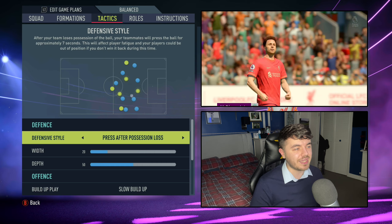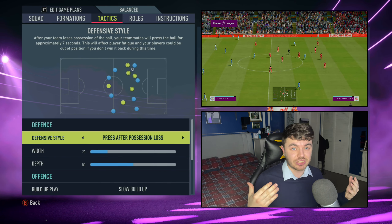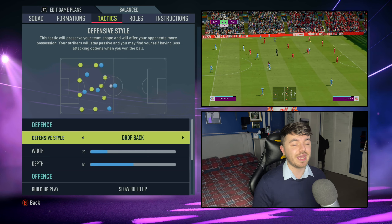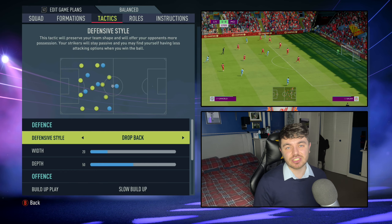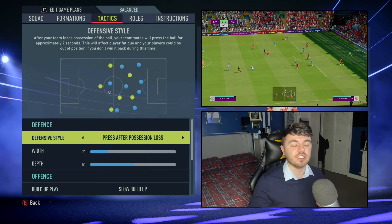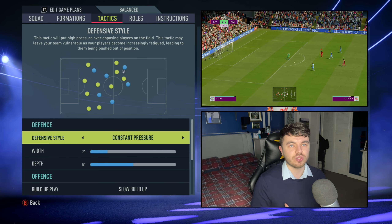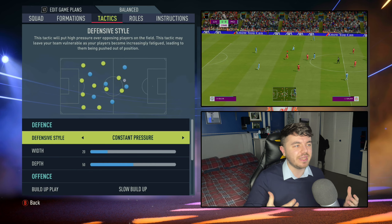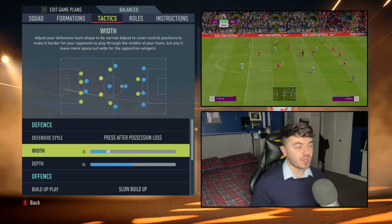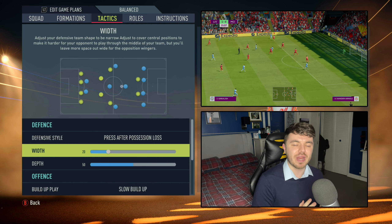That's what Liverpool do so well — they counter press rather than employ that constant extreme pressing system like a Bielsa or Pochettino might do. They'll sometimes drop off, force the opposition to come out and commit, then hit them with the likes of Salah and Mané. You can also use drop back, which is tailored to different teams. I personally like press after possession loss because it gives you variety — you can still play on the front foot and hit teams on the counter. Anything other than constant pressure is fine.